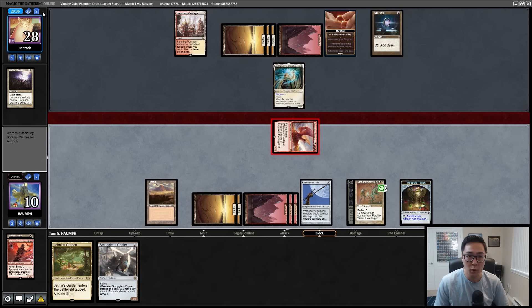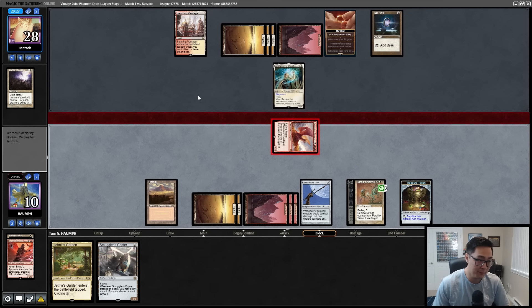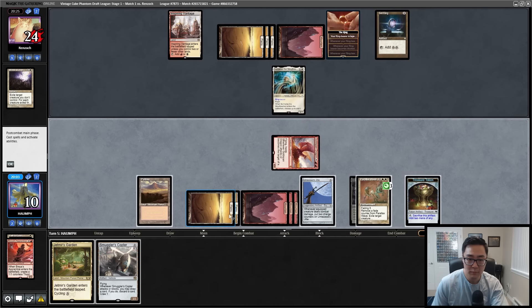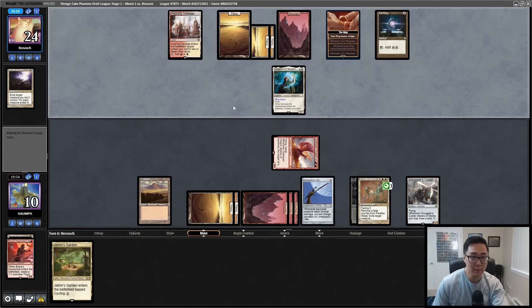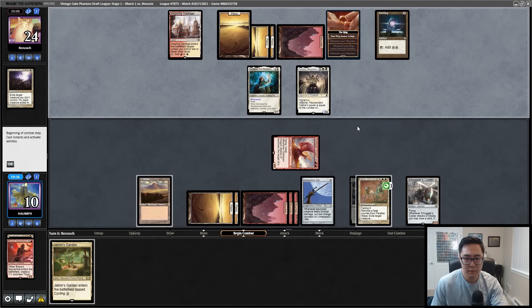Their hand is Lurus plus one unknown card, they have a lot of mana. We have Parallax Wave on three with Archangel Avacyn underneath — that's going to be a problem. We need to find an answer; hopefully Swords to Plowshares, or pile on enough Jitte counters. Let's tap for double mana — Copter in play. Parallax Wave — I can use it to save the Goldspan Dragon. Really tough for them to deal with; they'll probably jam Lurus. Then they play Adeline, which gives them an extra token. Do I also want to kill Adeline temporarily with Parallax Wave? The answer might be yes.